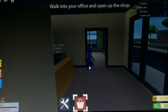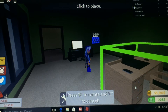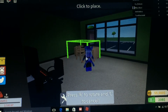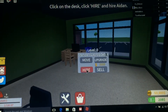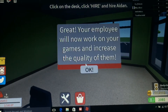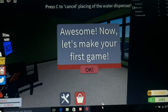Level 1 vault coming soon. Walk into your office and open up shop. So it wants us to place this desk. Let's rotate it and put it right there. Click here to hire an admin. Let's hire Aiden. Your employee will now work on your games and increase the quality of them. I think I'm in the way here. Receive to cancel placing the water dispenser. Now let's make your first game.